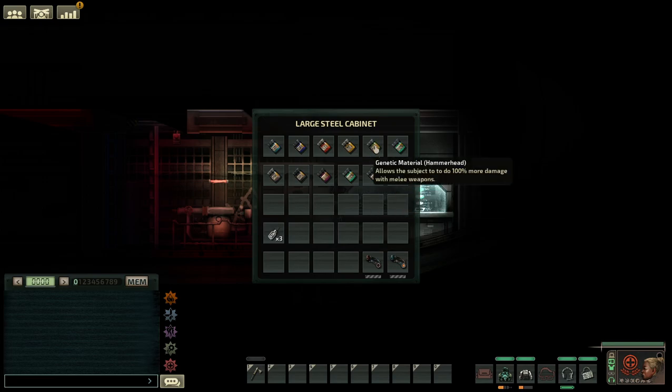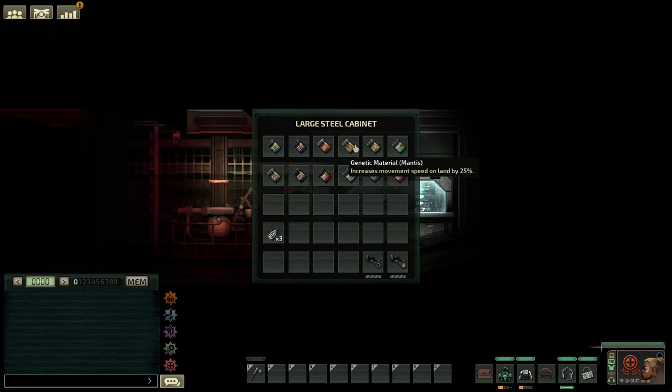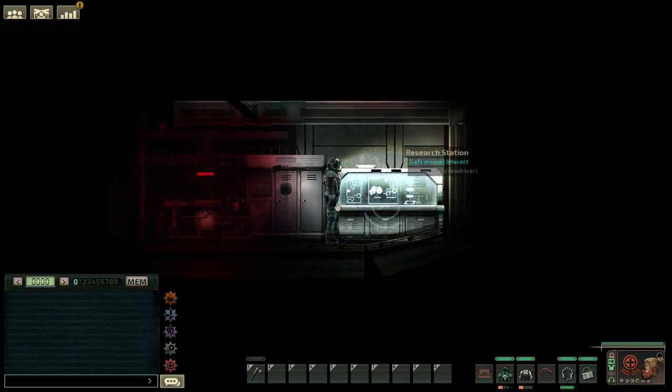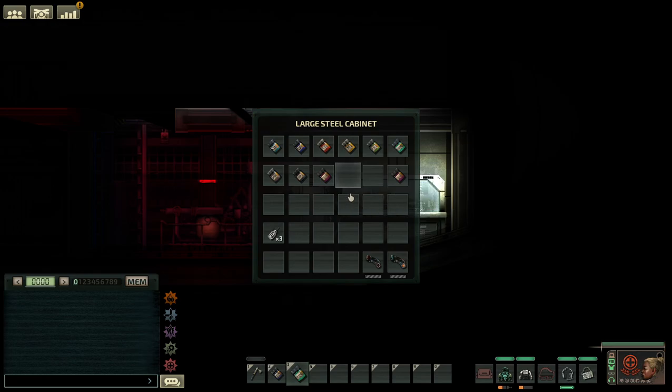There's the mollusk again. It seems I didn't include Morlock in the list. Morlock genes decrease the physical damage you take by 25%.